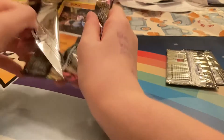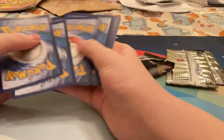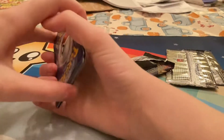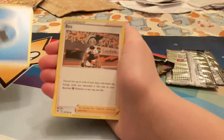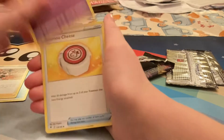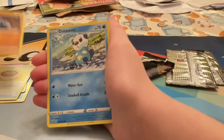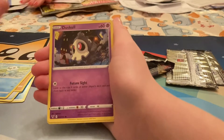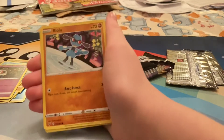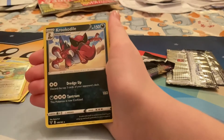I thought there was like a marking on it, but hopefully it's a white coat card. Green coat — dang. We got water energy, Bergmite, Mime Jr., Jolteon, Oricorio, Dewpider, Ralts, Chatot, and a Croconaw.